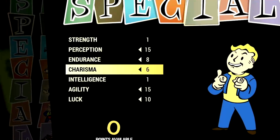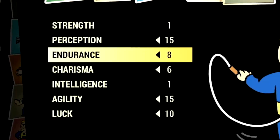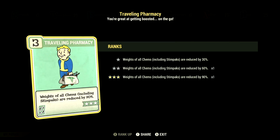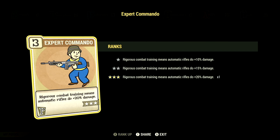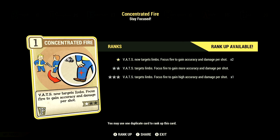Now over in the build, these are the base stats that make up our in-game bloodied Tesla Rifle build used for the video. These are the base stats with the legendary perk cards equipped. Over in the normal perk cards, starting off in strength, we have 6 — looking to have Traveling Pharmacy at 3 stars: weights of all chems including stimpaks are reduced by 90%. We have Blocker at 3 stars: take 45% less damage from opponents' melee attacks. Over in perception, we have 15, with all the commando cards maxed out to get the max amount of damage. We have Tank Killer at 3 stars: your rifles and pistols ignore 36% armor and have a 9% chance to stagger. We have Concentrated Fire at 1 star: VATS now targets limbs, focus fire to gain accuracy and damage per shot.